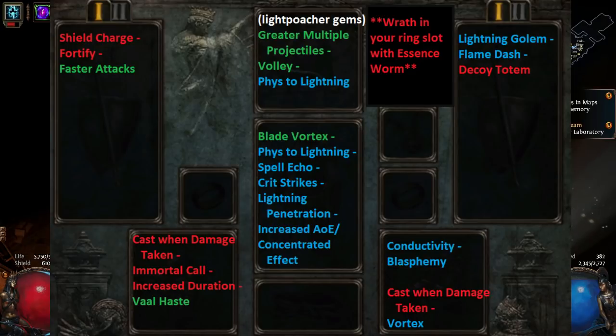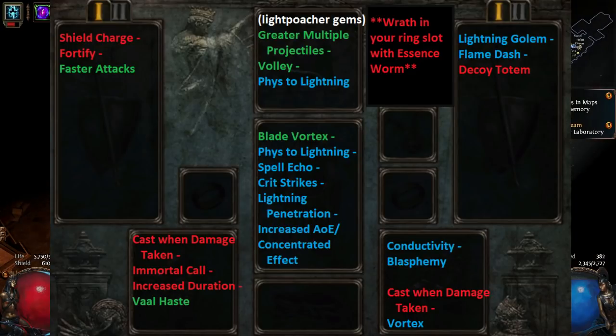The Light Poacher gems are there to give the Light Poacher some more clear speed overall. In your weapon you've got your normal Shield Charge setup, general Cast when Damage Taken stuff in the gloves, your Blasphemy and a second CWDT setup in the boots. The Vortex isn't that powerful — I just couldn't find anything else to put in those sockets, but it puts a little chilled ground when you get hit. You've got your utility stuff in the shield — Flame Dash, Decoy Totem — and Wrath in your ring slot via the Essence Worm so it's free. One thing you might notice is there's no Controlled Destruction in the main links — the consistency of having higher crit chance is overall better for clear speed, even if you lose a tiny bit of single target DPS.